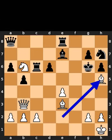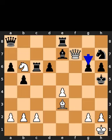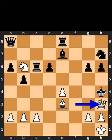White plays bishop to h5, check. Black takes the bishop on h5 using the king. White plays queen to f7, check. Black plays pawn to g6. White plays queen to f3, check. Black plays queen to h5, check. Black plays king to h4. White plays queen to h3, checkmate.